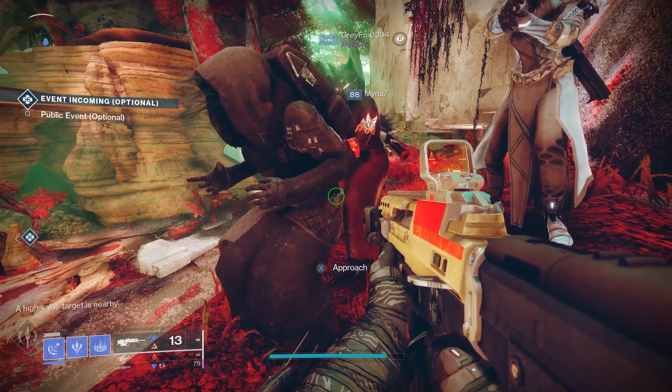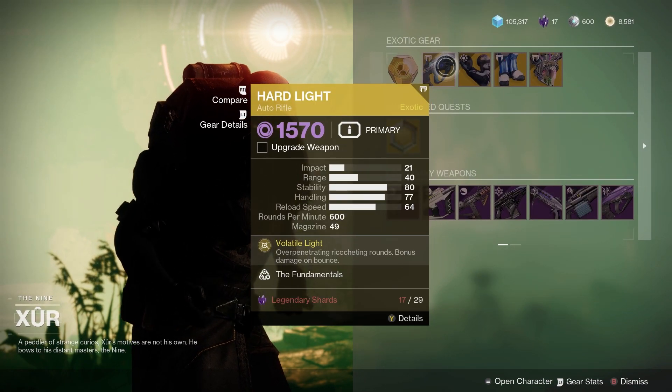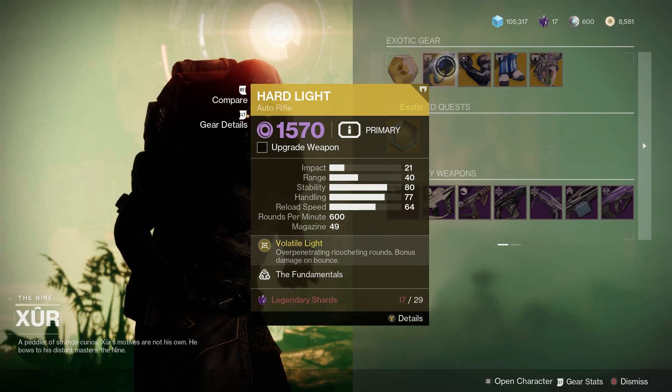Check out and see what Xur's got for us this week. For the exotic weapon he's got Hard Light — that's a pretty good auto rifle.